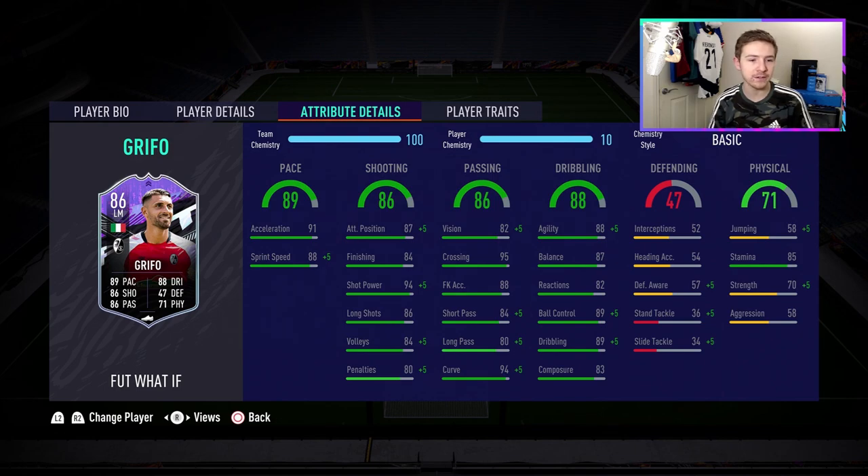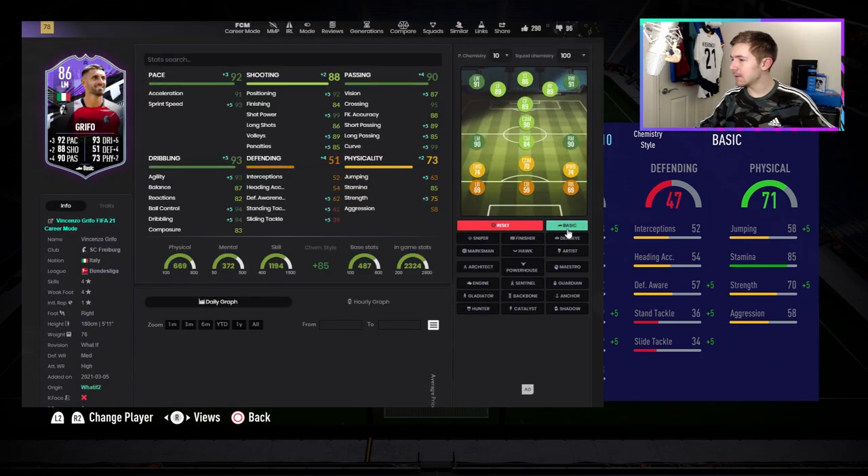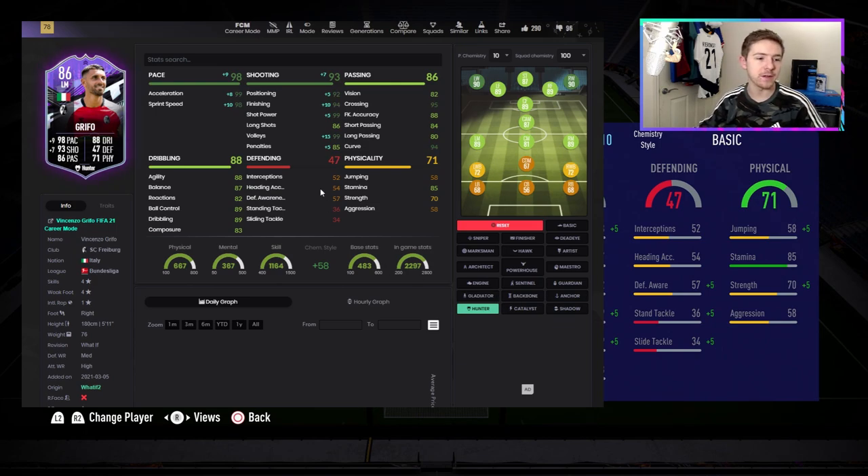He's also got 88 agility — on paper this card seems quite good. I'm quite unsure about why he is so cheap right now; maybe in game he'll just be really terrible, or maybe he's just good value at that price. It's time to play the chem style game — I'm thinking we just go with Hunter, max out his pace and give him some really nice shooting stats. His dribbling is already up to a good standard and so is his passing, so may as well go with Hunter — let me know in the comments.